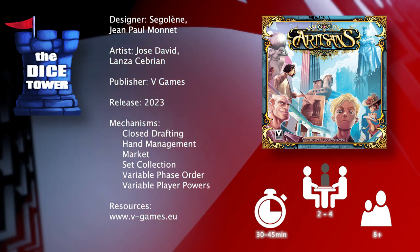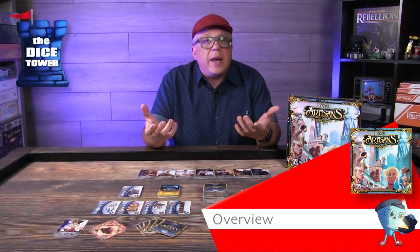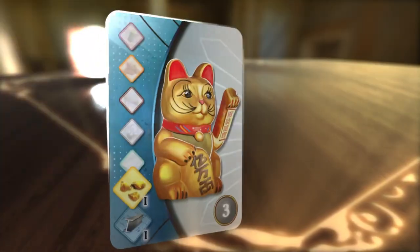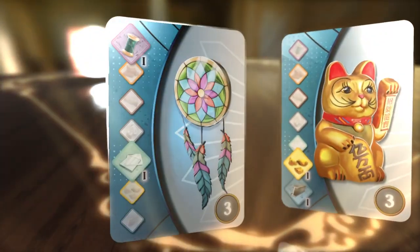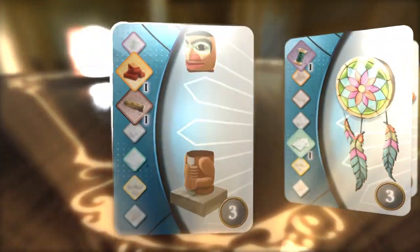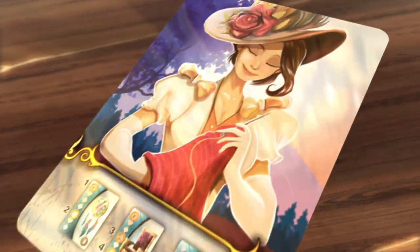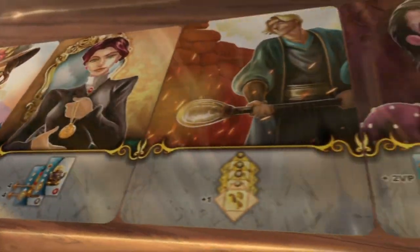Through the centuries, artisans have been skilled workers — specialized craftsmen creating art, functional or decorative objects, sculptures, drawings, jewelry, clothes, and constructions of different shapes and sizes. The work of artisans has shaped the history of art, and some of these creations have reached worldwide fame. They influence even the modern world.